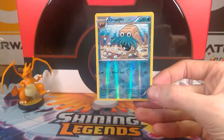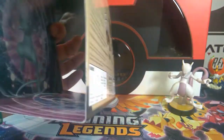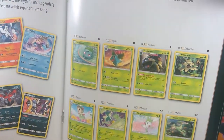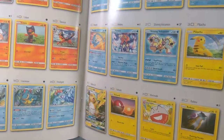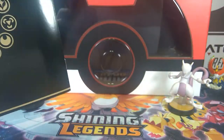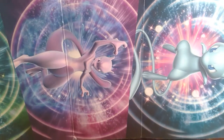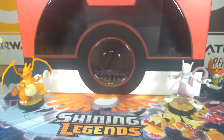Have you looked at the inside of this before? The inside has got some cool stuff we could use. There's the old booklet with the card list — we need to check them off. We're working on getting all of these. And if you guys give us enough likes and subscribes, we'll start giving stuff away for you guys.